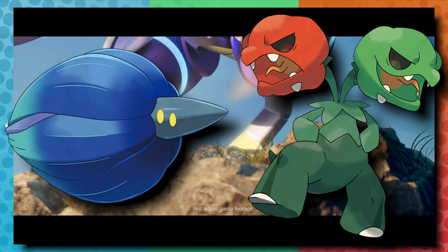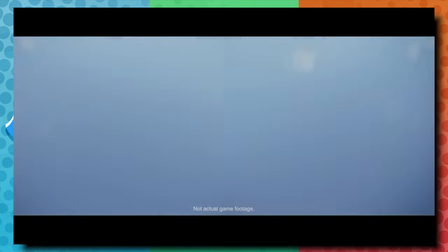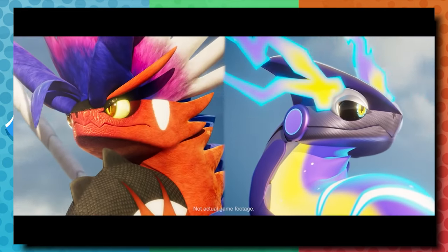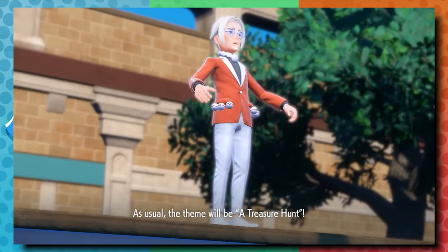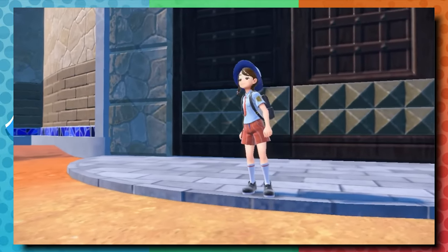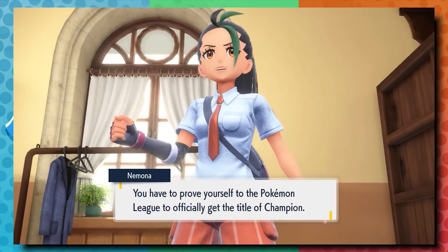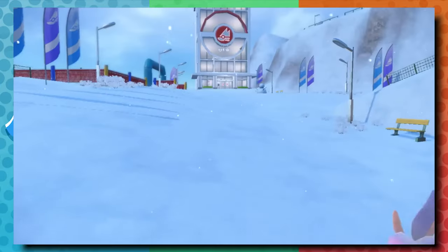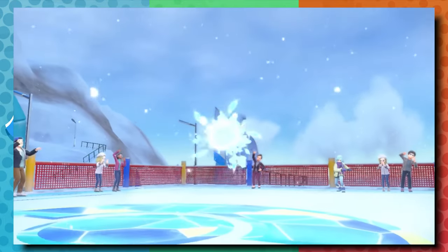Two others in a similar category are Glimmora and Scorvillain. Glimmora is Champion Geeta's ace Pokemon — and it's not very good. Many people feel Geeta is shoehorned in and uninteresting, and the championship battle isn't the height of Scarlet and Violet's story. Giving her ace Pokemon a Terastalized evolution would be a great way to bring it into relevance and give Geeta more importance in the DLC story. I'd expect a battle against her where she evolves her Glimmora using this new Terastalized form, making it a much stronger Pokemon.